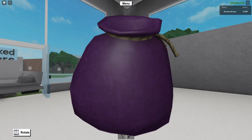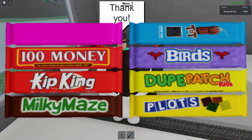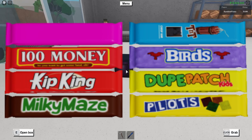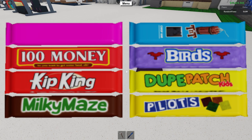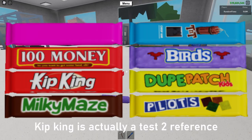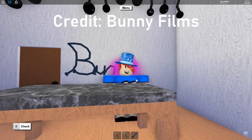This year's Purple Bag has different candies, with the exception of the pink candy. This year's candy includes TNT Birds, Dupe Patch Kids, Plots, Milky Maze, Kip King, and 100 Money, along with the pink candy of course. These are all references to real-life candy, but with a Lumber Tycoon 2 spin. When eaten, they make a nom nom nom sound, and eating the pink candy will set your head on fire.